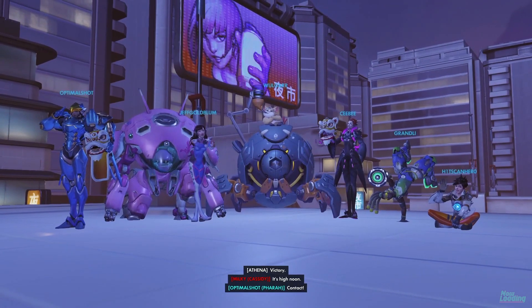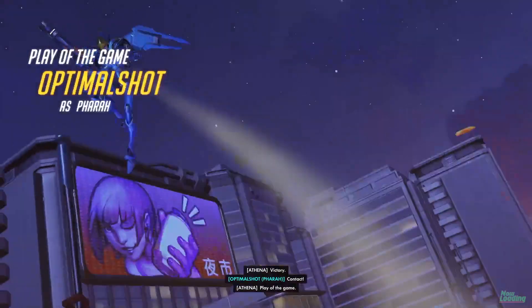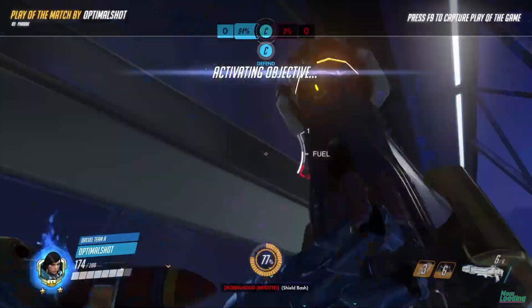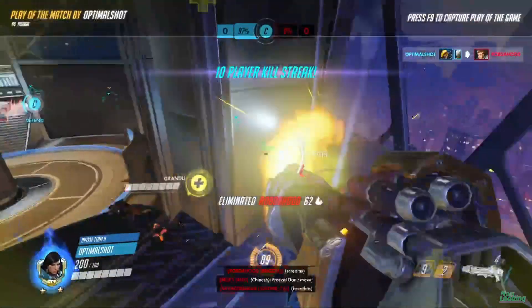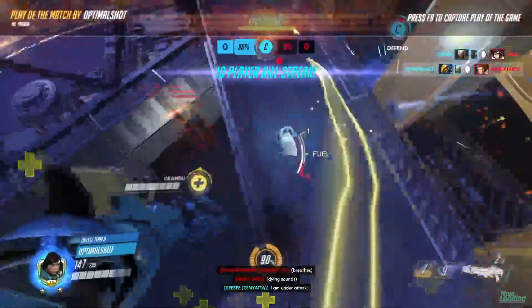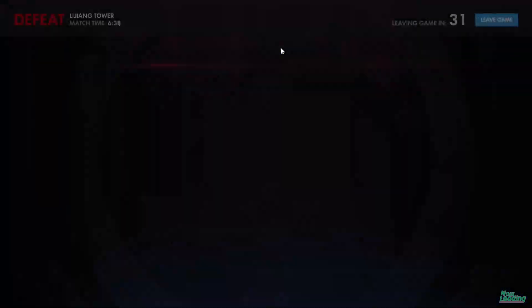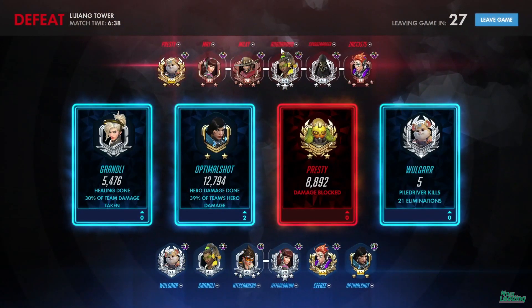Drexel getting there before Penn State and denying their rotates was the biggest thing. Optimal Shot on the Pharah doing incredible work — spamming down their supports, keeping people busy, keeping healers busy — and catching flankers like this Soldier trying to come and deal with them just gets popped off. It's just immediate shutdowns. The game sense on this mad lad is insane.